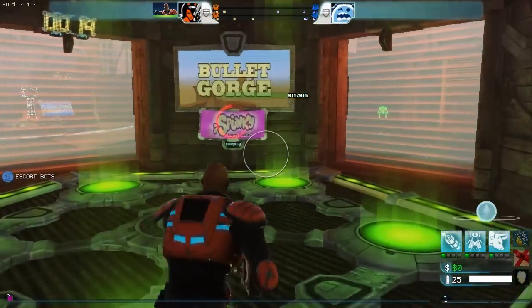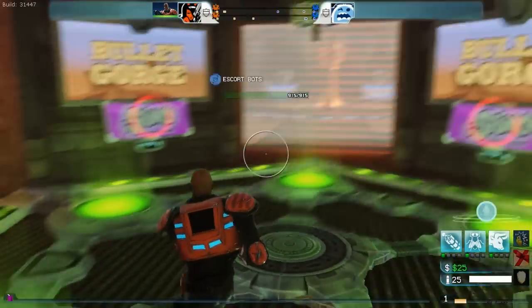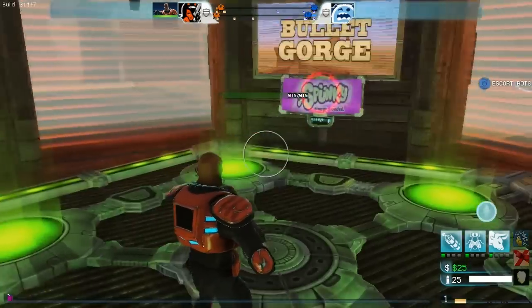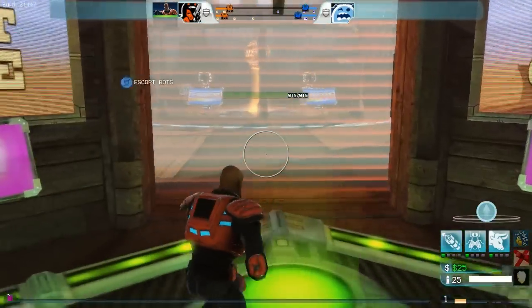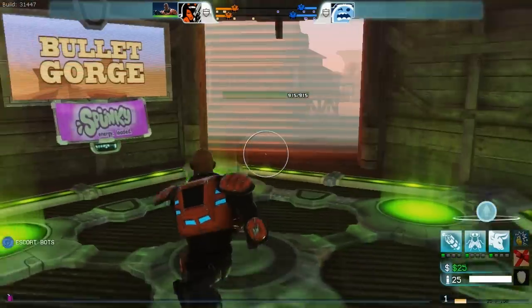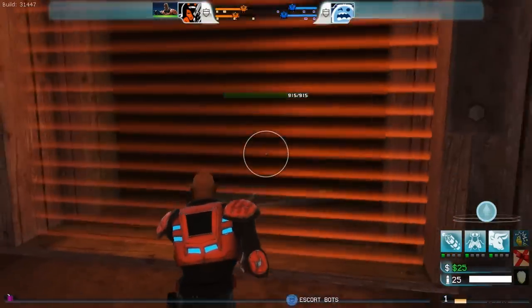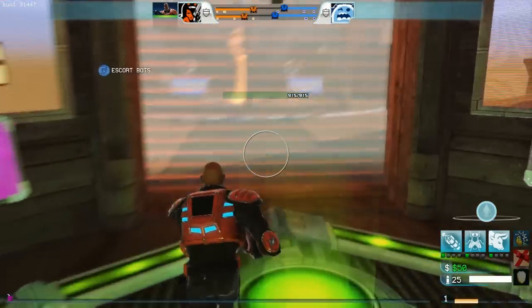I'm going to start by just explaining what this room is right here. This is the base where you spawn and will respawn if you die. It will heal you rapidly back up to full health — you see the green bar in the center, that is your current health. If you go back in here you'll be healed really fast. Enemy players cannot come in here; you see the little bars restricting it.